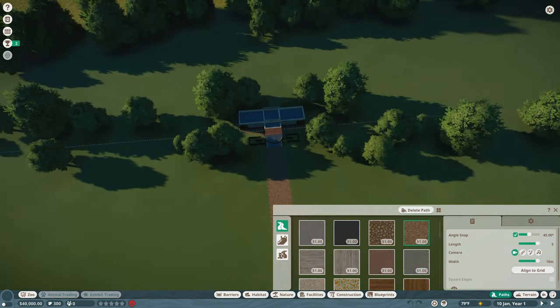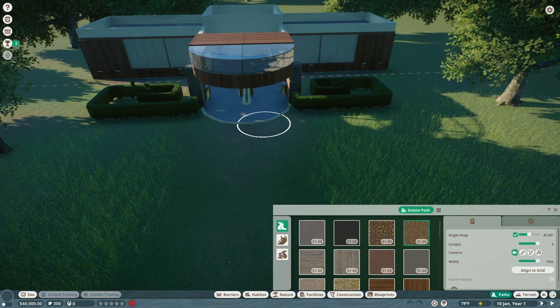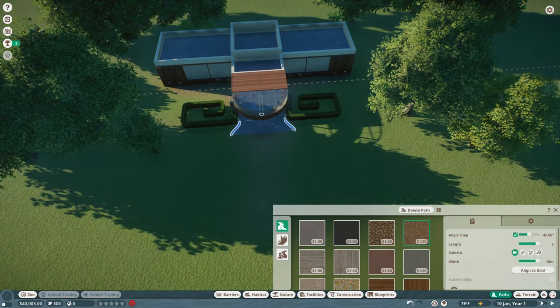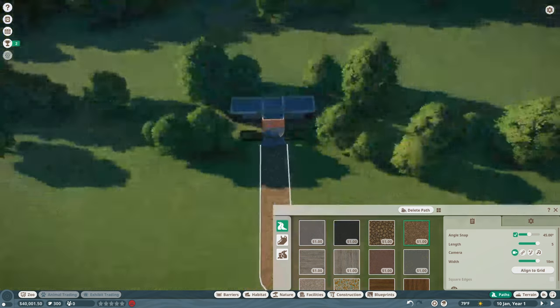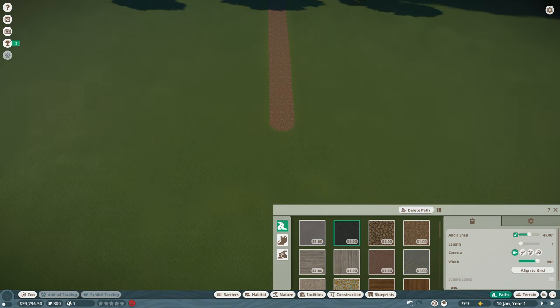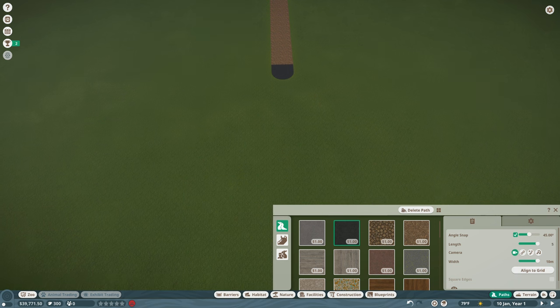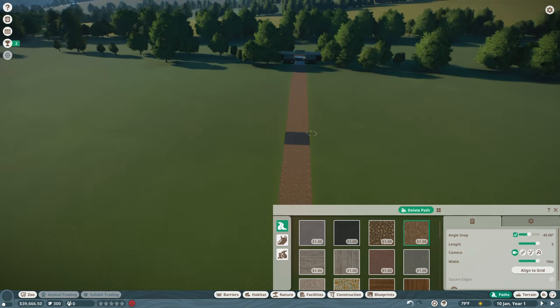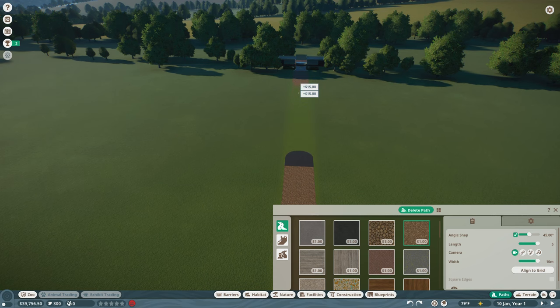I want to make sure the path is properly aligned, so I'll delete and redo it. I set the width to 10 meters and the length to five, go to length one, then bring it down, and place an asphalt path at the end — or just a different path — then extend back to five and place the original path again. Once that's done, I delete everything behind it.